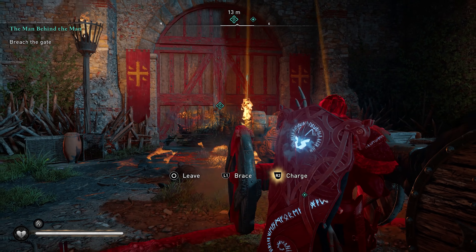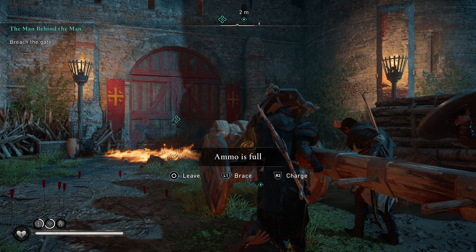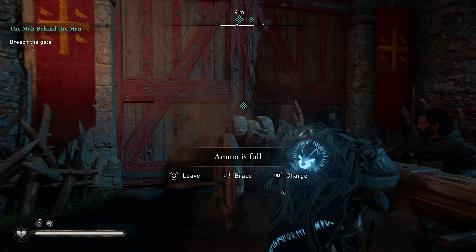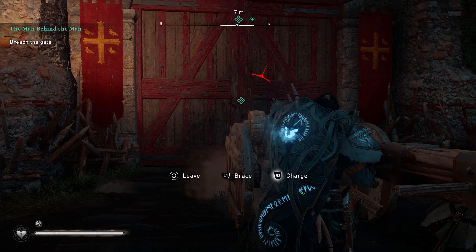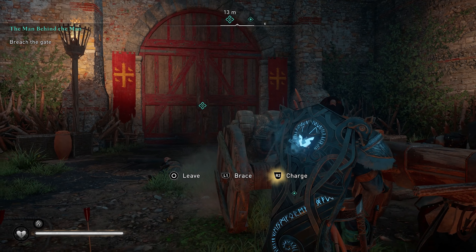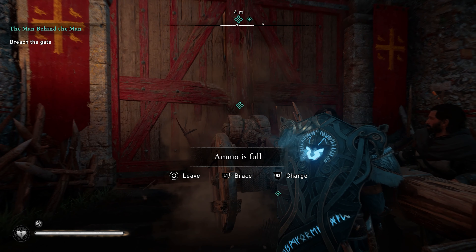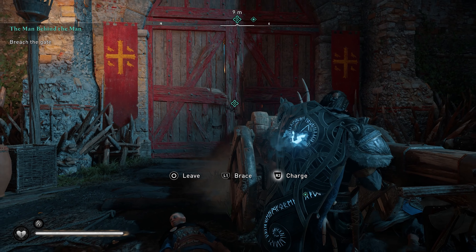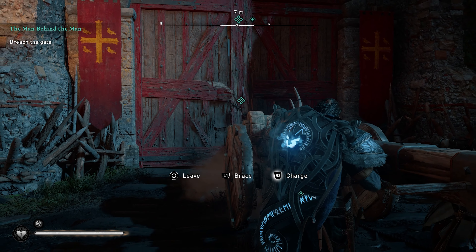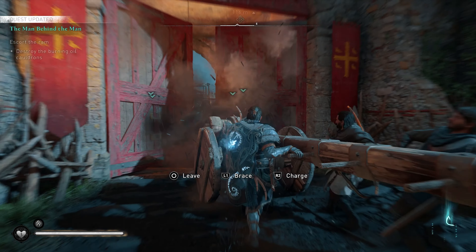Let's get our ram out of there before we have too many difficulties. Going to brace here for just a moment while we wait for this barrage of arrows. Definitely doing a lot of damage to the gate, which is fantastic to see. Let's try to get another really strong ram in here — we're almost there, really close. I'm going to venture and say maybe one or two more hits; we're dealing so much damage to the wood that it's about to give.